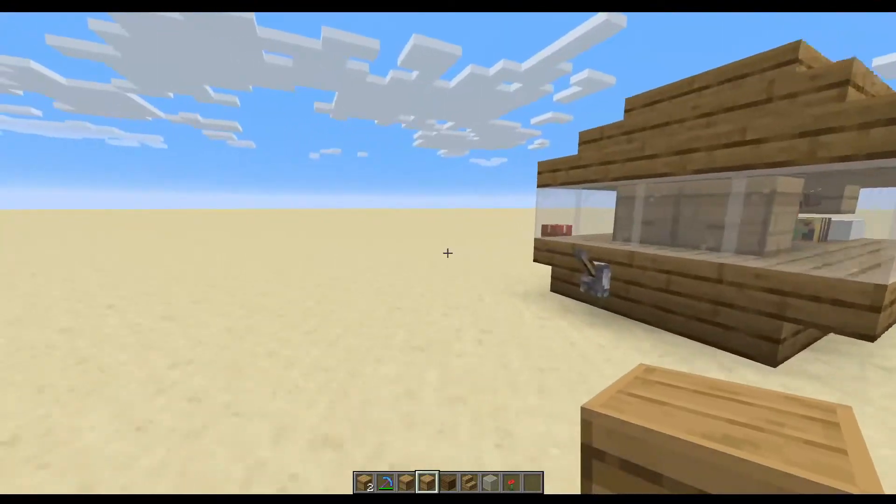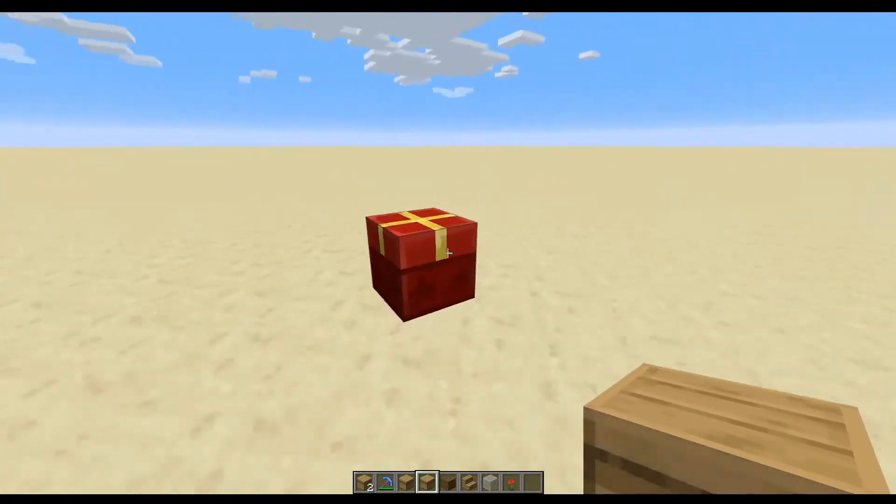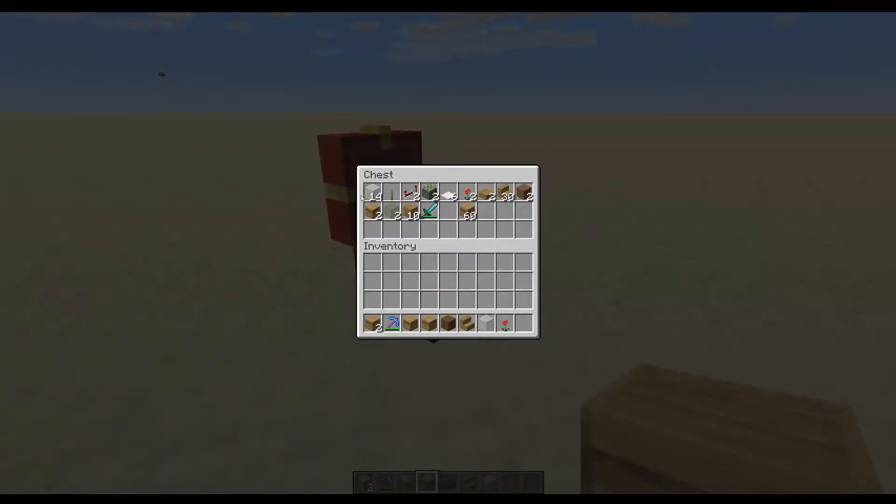So let's get to building this contraption here. Here is everything we're going to need: some glass to go around the outside, a lever to push up the piston and a repeater to power it, some snow as a layer to stop the baby bees from getting out, some decoration blocks, beehives — probably one of the most important things — some dirt, and some flowers.